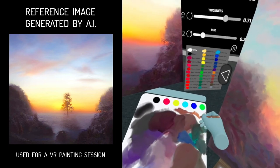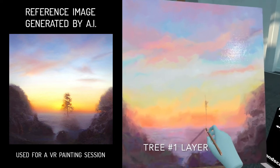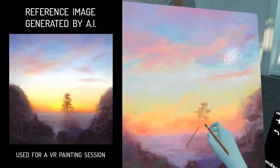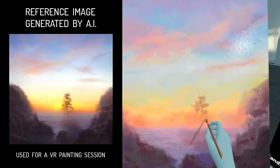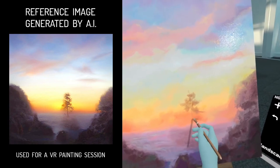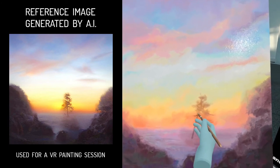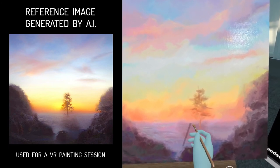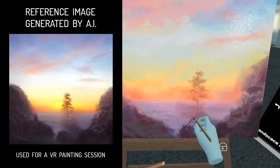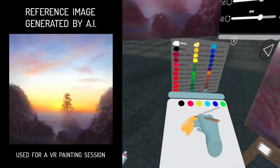Prepare some brown hues for the central tree. Start with the trunk and go for soft spots suggesting the branches. Mix some oranges and light sienna for the leaves.